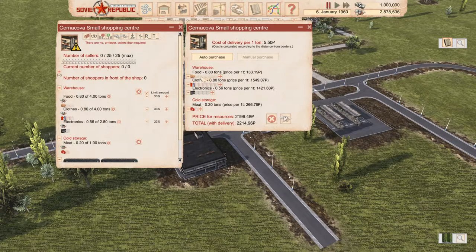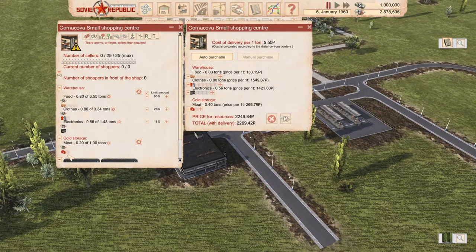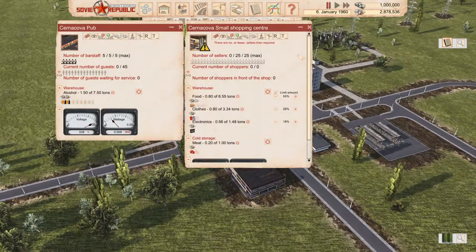We also need a road connection here — of course you can't build it straight, which upsets my OCD but we'll survive. Let's do the same for food — maybe a bit more. The amounts aren't seamless, so I'll set it to 0.4 tons. In the warehouse, we don't need many electronics, we want mostly food and clothing. We have a bit of cold storage, not much, so maybe we'll need some grocery stores. For now we just want a little bit of electronics, a couple of clothes, and mostly food. Now we've got a bus station, a pub, and a shopping center — that's a good start.